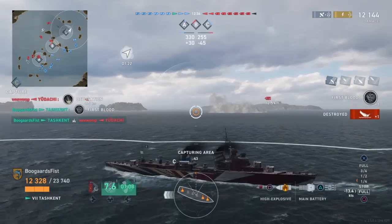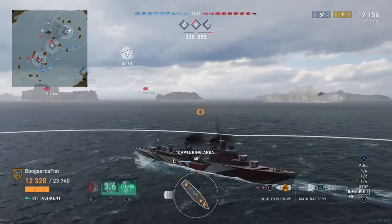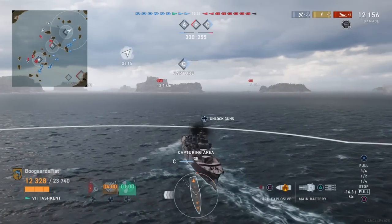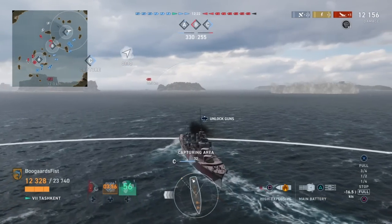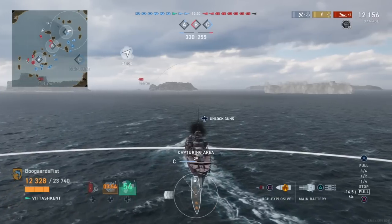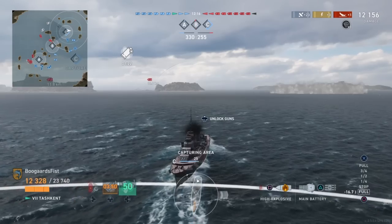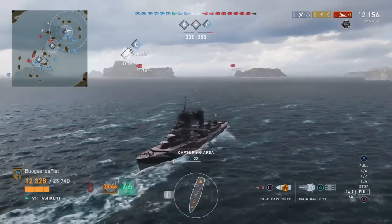That destroyer looked like he got away, but we fired one more shot and took care of him. Usually when those ships are slowing down and disappearing, go ahead and try to hold your aim for one more salvo and just take the shot. Even if you miss, nobody's going to laugh at you. If you hit them, you kill them. You can even pepper the area as long as you're not spotted and see if you can randomly hit them. Nothing wrong with that.